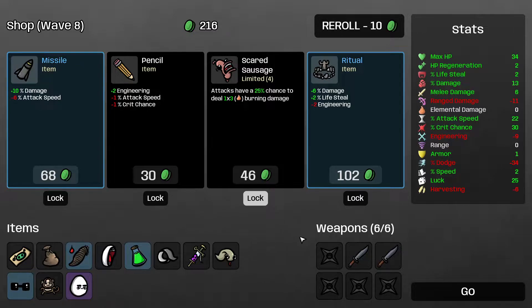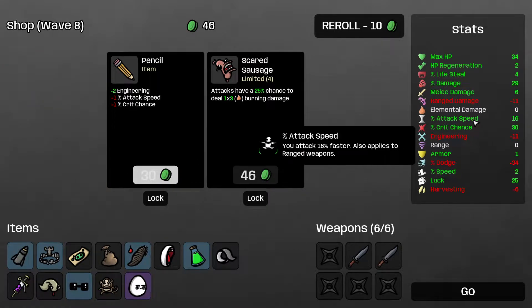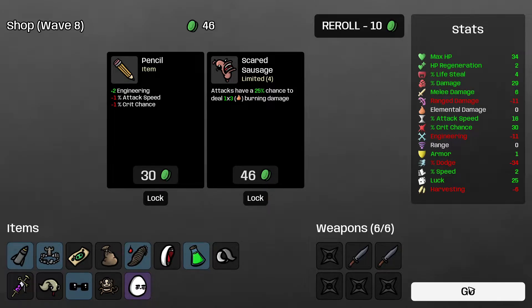I'll get another 10 luck — that sounds pretty good. Ritual is very appealing, it gives me lifesteal damage — perfect, just what I needed. I'll take the missile as well. I'm throwing away a little bit of attack speed, but I think it's well worth it.